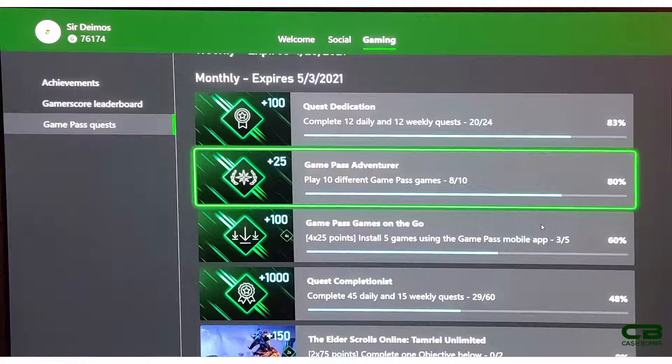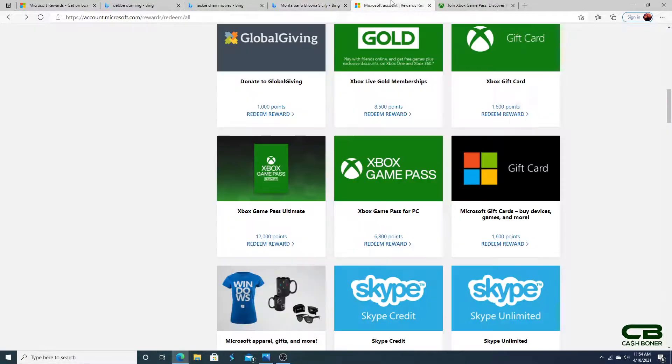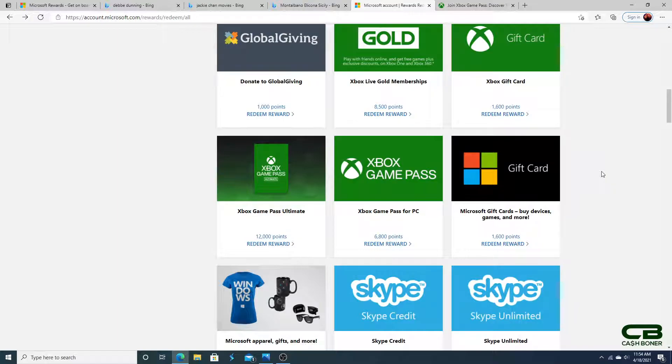When you add up the quest completionist milestone — which you'll also pass through other milestones to reach, worth another 100 points — doing all the dailies and weeklies gets you at least 1,500 points from Game Pass quests. Adding everything up together gets you just above 12,000 points per month. Do that three times and you have 36,000 points — enough to redeem for a three-month Xbox Game Pass Ultimate membership. Just keep doing that over and over and you will never have to pay a dime for Xbox Game Pass Ultimate.